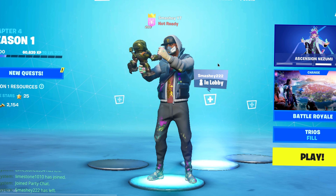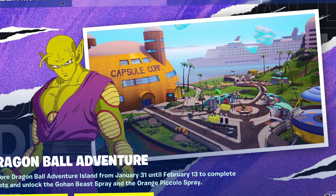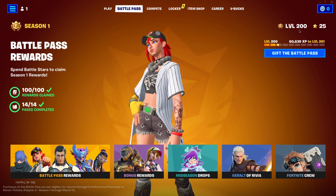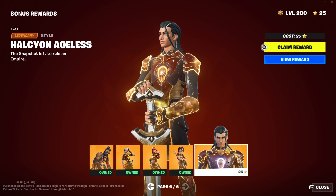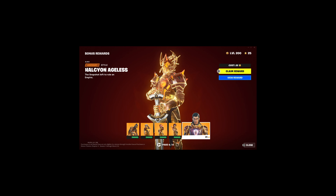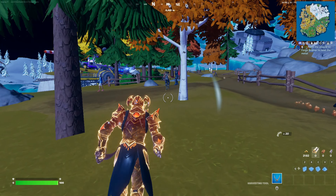Hey everyone, back to the channel, my name is Mashing and today there's a whole lot of new stuff to check out. There's Dragon Ball stuff that's returned, which I'm super excited about. We got brand new Dragon Ball Z stuff and I'm on level 200. I can equip the Halcyon skin — let me equip that. Without further ado, let's get straight to the run. I'm going to start posting every other day, starting Saturday.